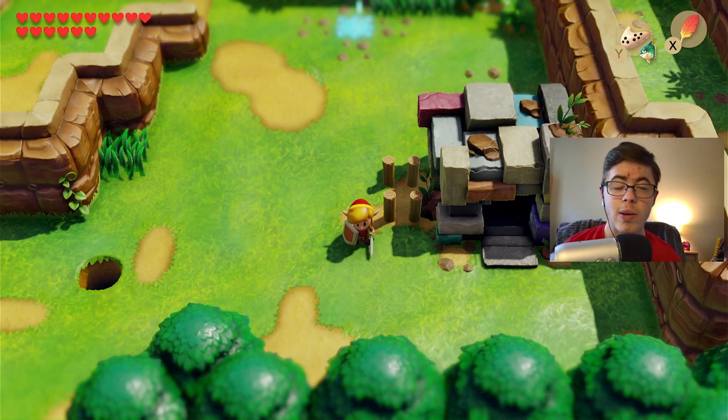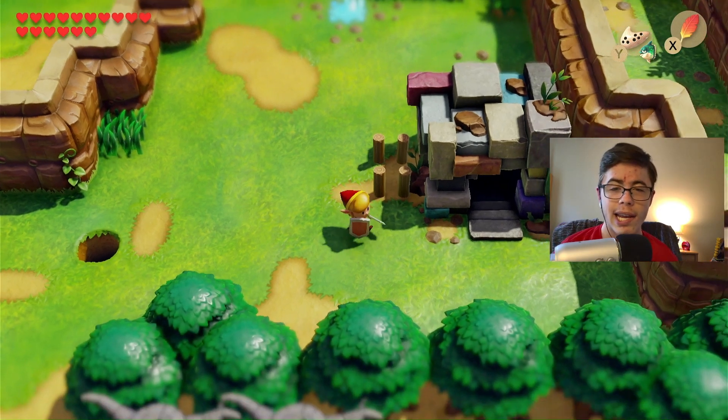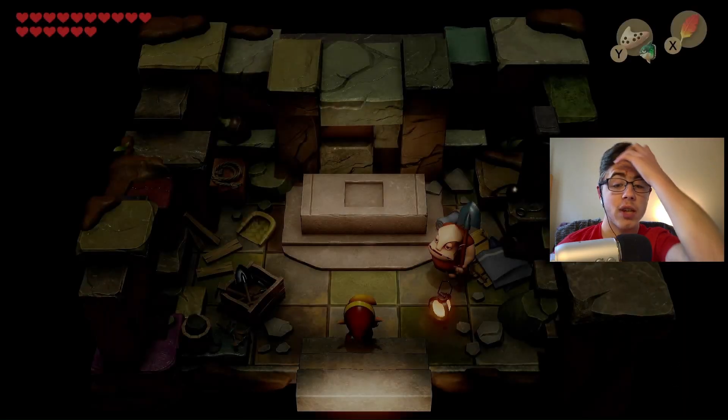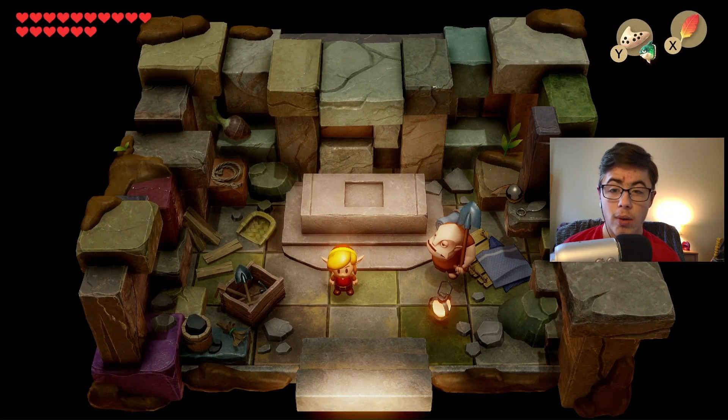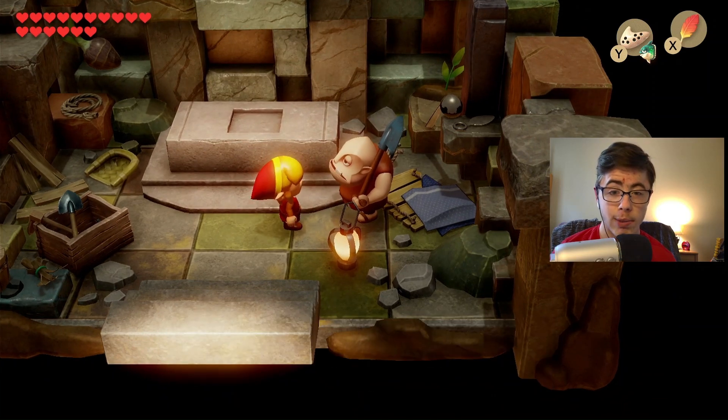Hello everyone, I'm Astral Salon, and welcome back to Legend of Zelda Link's Awakening. Last episode was the bonus one where I checked out Dante's Shack, and we got a piece of heart and a secret seashell. On this episode, I'm going to continue on with Dante's Shack, as you guys said you wanted more of it, and a hero mode playthrough.